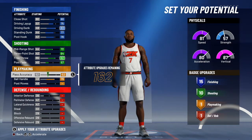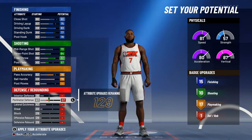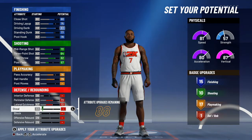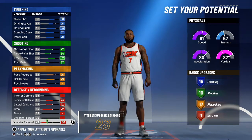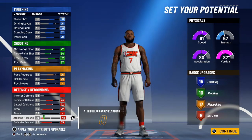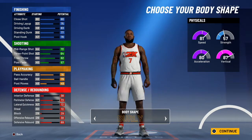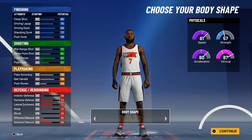Ball handling up, pass accuracy up. Now we want to bring this down a little bit — put it to about 76. Then lateral quickness, steal, defensive boards, and wherever you want to put the five remaining points, it doesn't really matter. It's still a slashing playmaker; I just wanted to tweak some of the attributes.